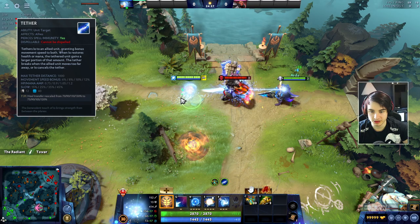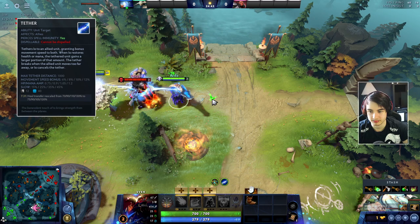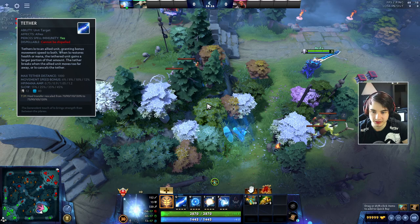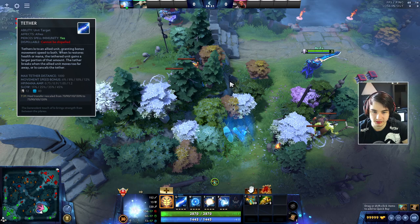When someone is running away and your carry is chasing them, you can just body block them really easily while they are slowed. Also the tether will break if you and the target split too far away from each other. However, the cast range of your tether is way bigger, and if you use this from far away you get pulled towards your allied hero, and you can also cross high grounds with this.